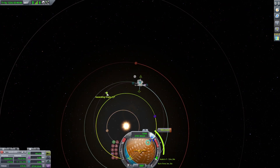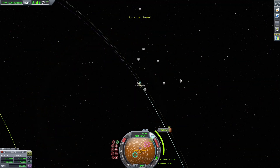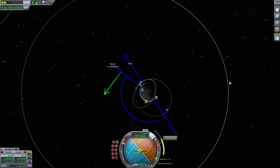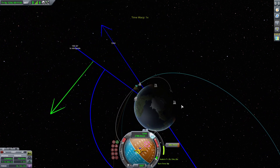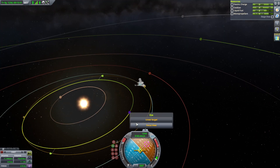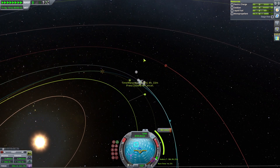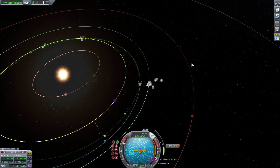We need to start burning when we are pointing towards the sun — or Kerbol as it's called in Kerbal — because the orbit of Eve is smaller, it's inside our own orbit. Here we go with our main burn. We are very close to the ejection point and we'll do a second node to get the proper encounter. Fast forward, here is our second burn and we get a nice encounter with Eve.